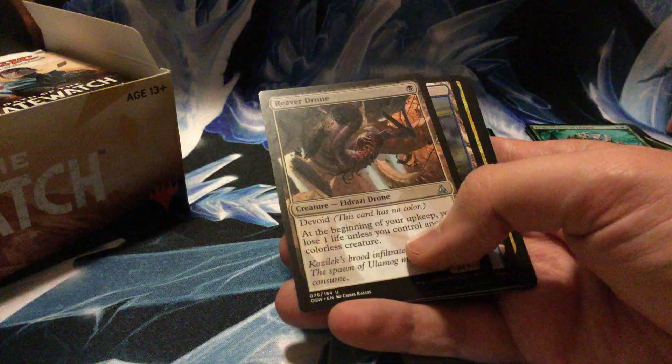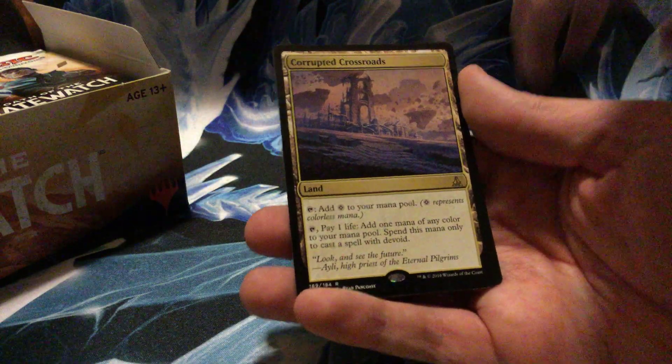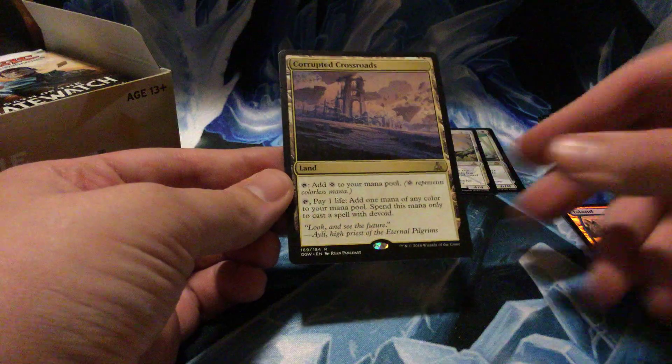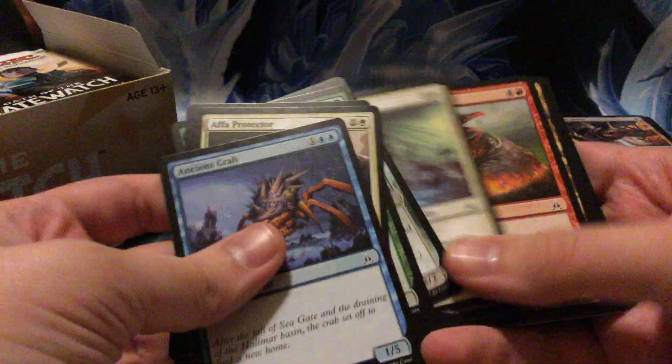I didn't get any Wastes in my fat pack from any of the boosters. Reaver Drone, Meandering River, Baloth Null, and Corrupted Crossroads — comes in untapped, tap for colorless, and pay one to add any color to cast a devoid spell. Basically an Eldrazi Mana Confluence. It's good for standard for sure — people can splash colors for their colorless friends.